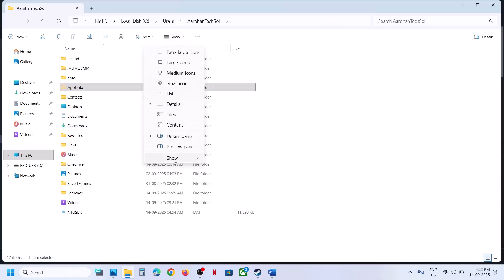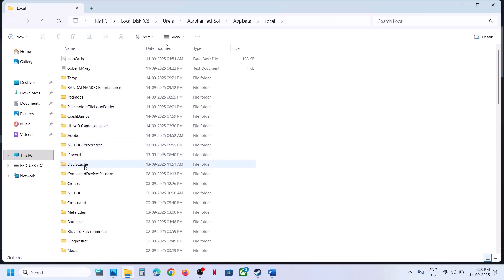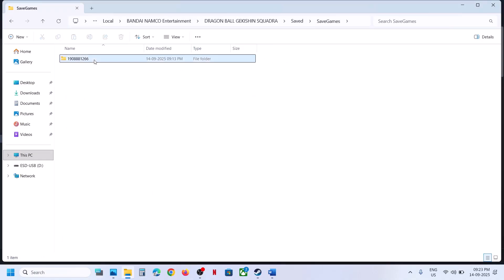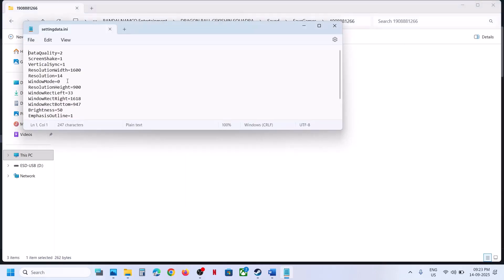If you don't see AppData at the top, click on View, select Show, and enable Hidden Items. Then open the AppData folder, open the Local folder, find the Bandai Namco Entertainment folder, open it, open the game folder, then the Save folder, and open Save Games.